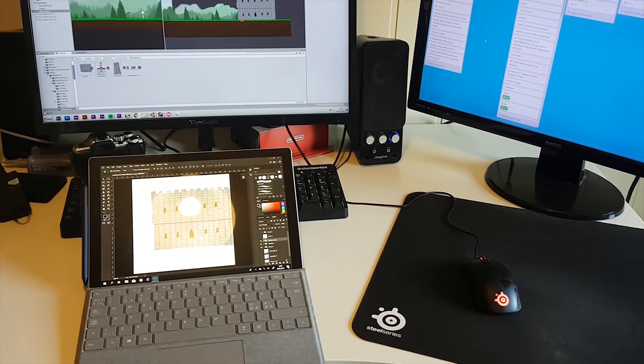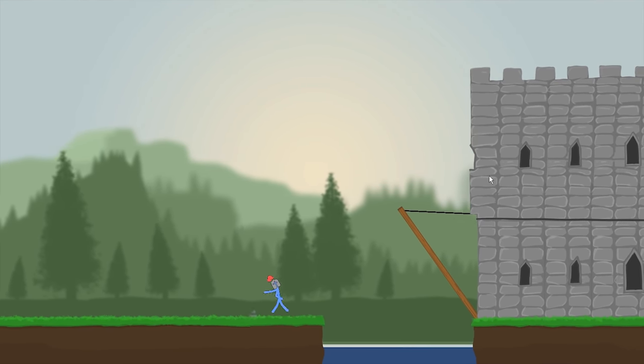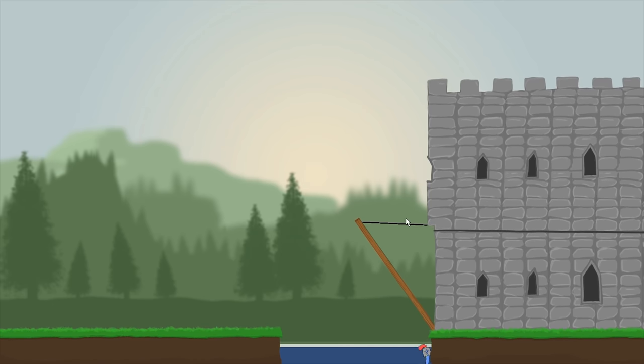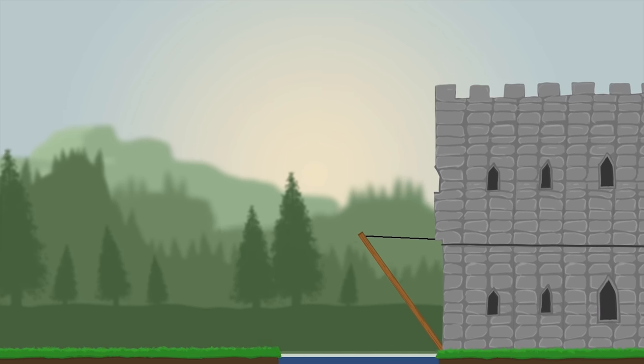It's Tuesday and I've started off the day by just drawing the actual castle. I then put it into Unity and gave it a little drawbridge that slightly moves and is being held up by a rope so you can't actually just walk into the castle. Now we just need to place some archers on the wall, make a catapult, and then we should be golden.